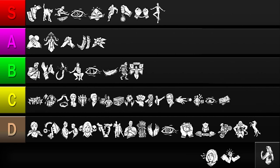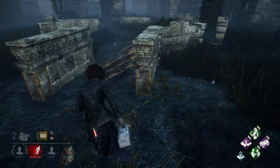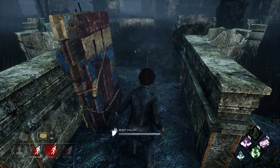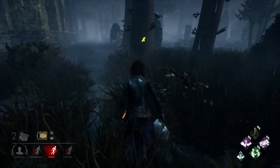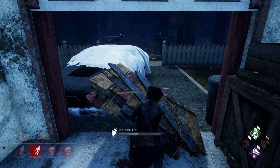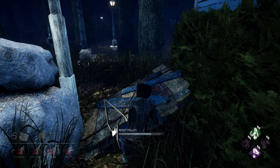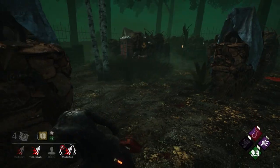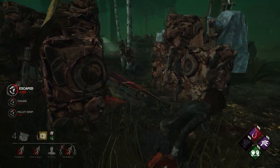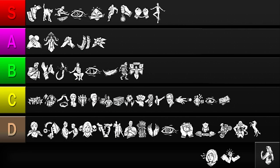Our next perk is Any Means Necessary. This allows you to reset a dropped pallet to its upright position once every two minutes. While being able to reset a pallet sounds powerful, in practice it's not. First, killers tend to only ignore unsaved pallets, meaning all the pallets that actually matter are going to be broken. Second, this perk has a really long cooldown, so you only get to use it a few times per match. Third, unless you have Windows of Opportunity equipped, you're not going to know which pallets you can reset. And finally, quite a few killers can use their power to play around pallets, so resetting them won't always be useful. This perk comes across as lackluster in almost every aspect, so I'll be putting it in the D tier.